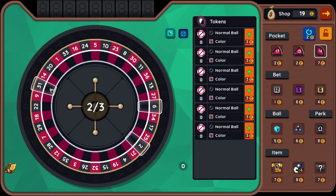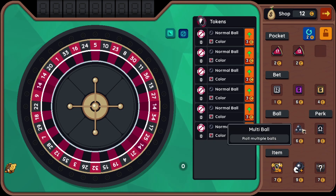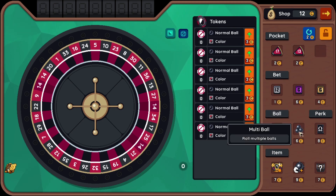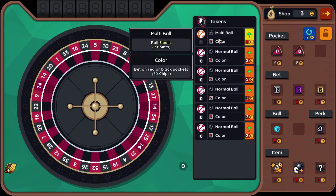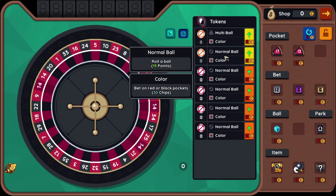Looking at the board — fourteens, four of them, two next to each other. That's good. I could try for a multi-ball synergy, or maybe buy some mirror bets to see how different they are in this build compared to the previous one. I think I'll get the multi-ball and place it here. They're each worth five points, but with this upgrade they will be worth seven. I'll upgrade this one too, just for giggles.